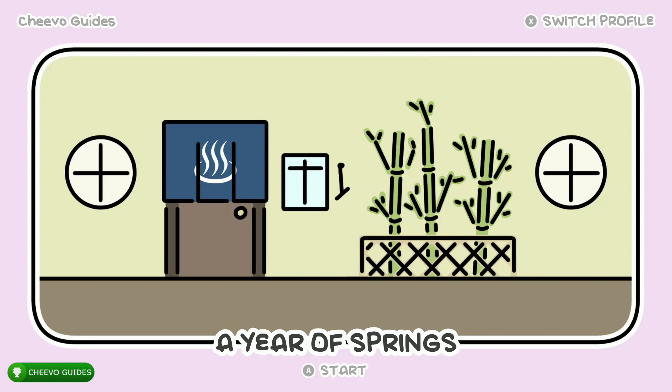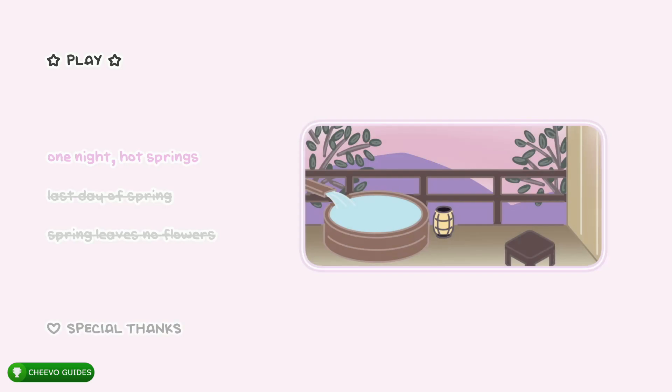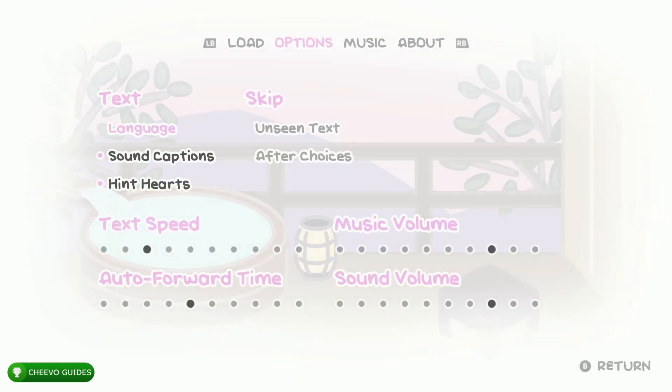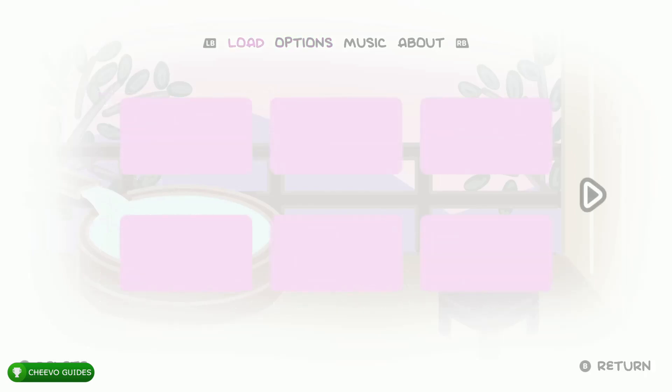This game is a super easy 15 to 20 minute completion or platinum trophy, and the game is only $4.99. The game actually has three different novels inside it. We're going to start off with the first one. The first story is called One Night Hot Springs. As with most visual novels, we're going to adjust some settings to make this much faster. Once you get into the first story, go to the settings and check both skip features: unseen text and after choices. Then max out the text speed and the auto forward time.